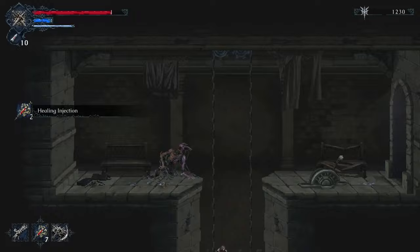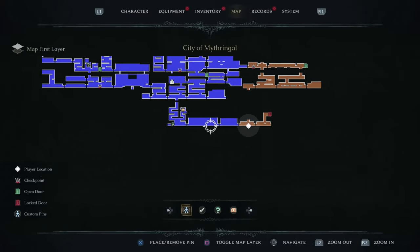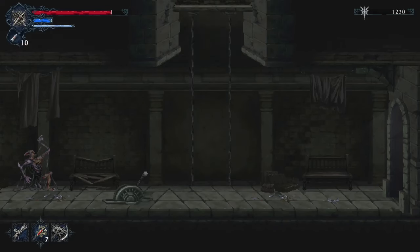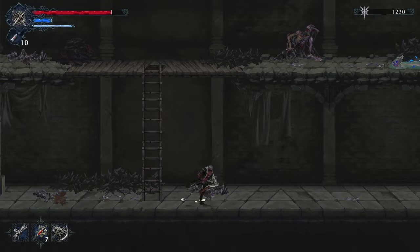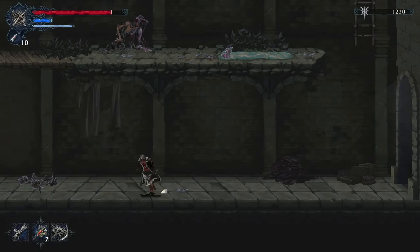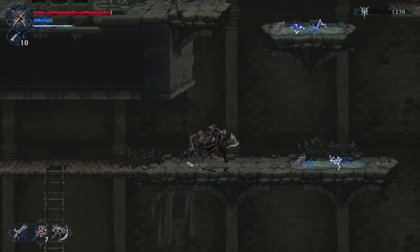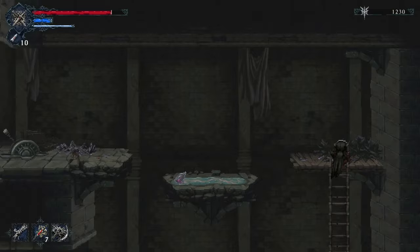Going down here is going to take us way back near the Mythical City. We're going to come back here at the end of the video to get a very good item that lets us go through glass doors — you'll see that at the end. For now, just roll through here and complete our way.